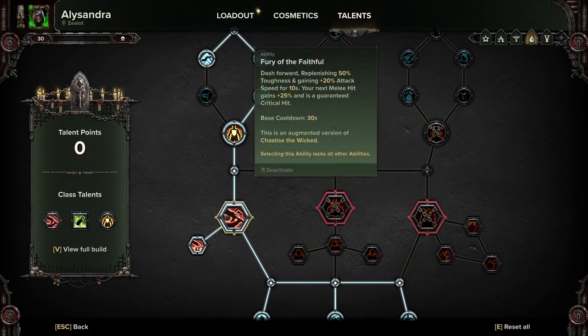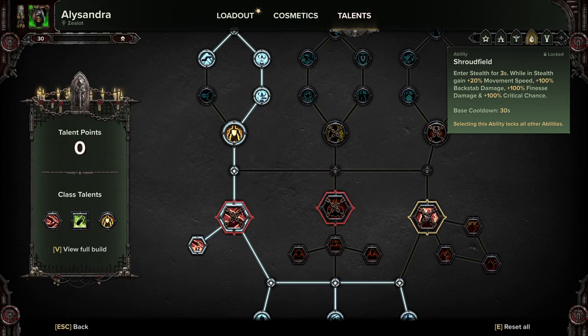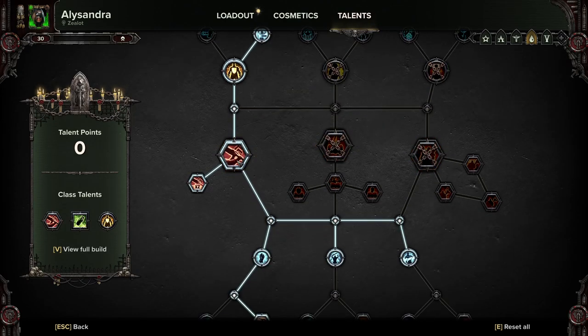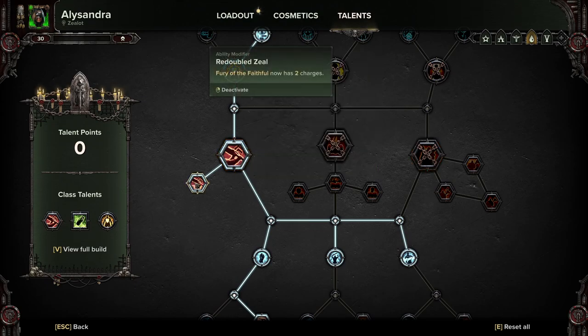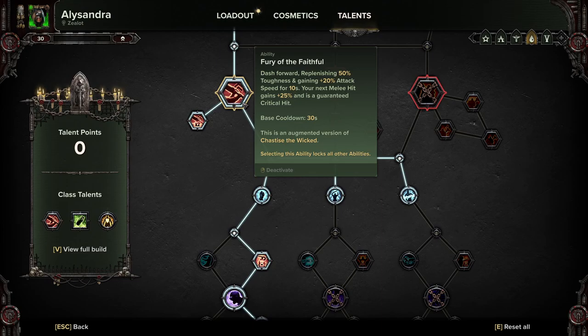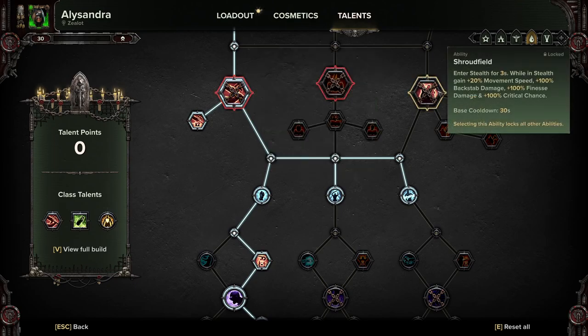Fury of the Faithful gives you a lot of survivability, damage, and guaranteed crits. You dash forward, replenish 50% of your toughness, gain 20% attack speed, and your next melee hit gains 25% damage and is a guaranteed critical hit. It's not quite as much damage as Shroudfield, but it gives you the ability to move very quickly and quite a long distance. We're taking Redoubled Zeal for the double charge. I've used this on hard mode and succeeded with both of these builds. I just massively prefer Fury of the Faithful over Shroudfield.